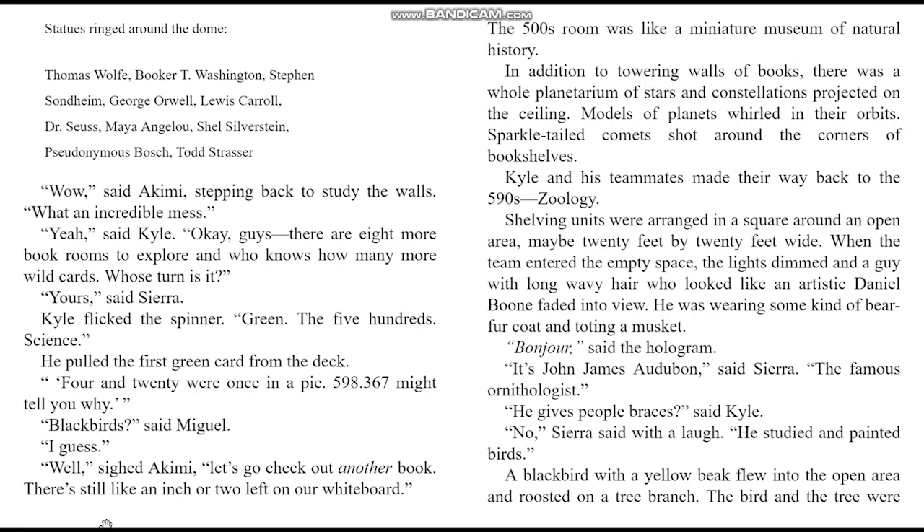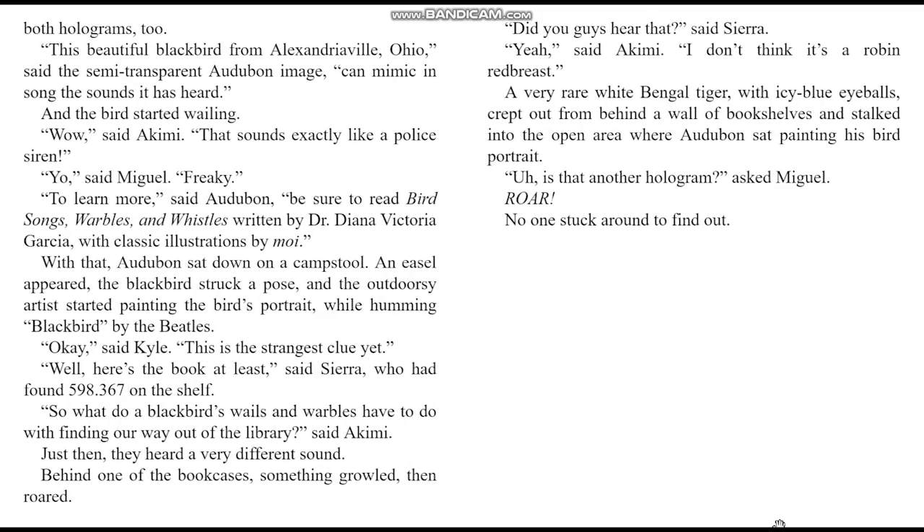Kyle and his teammates made their way back to the 590s — zoology. Shelving units were arranged in a square around an open area, maybe 20 feet by 20 feet wide. When the team entered the empty space, the lights dimmed and a guy with long wavy hair who looked like an artistic Daniel Boone faded into view — wearing a bare fur coat and toting a musket. Bonjour, said the hologram. It's John James Audubon! said Sierra — the famous ornithologist. He studied and painted birds.